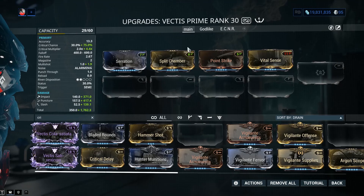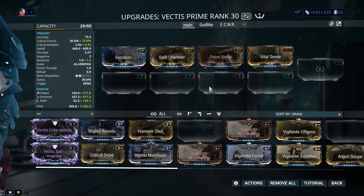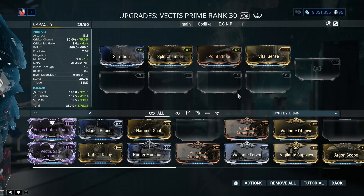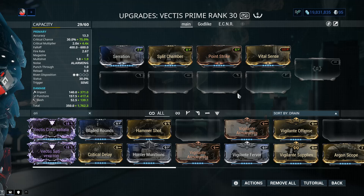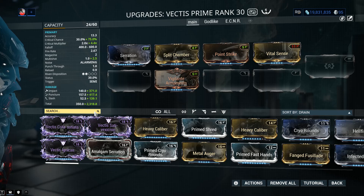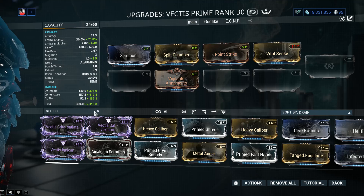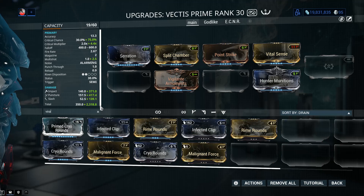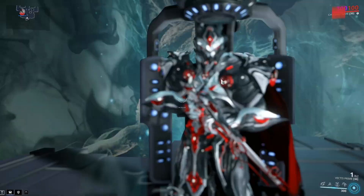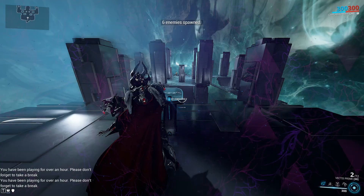For a standard build you get damage with Serration, multi-shot with Split Chamber, critical chance with Point Strike, critical damage with Vital Sense, and four mod slots open depending on what you want to do. For the remaining slots on a general build, add more multi-shot with Vigilante Armaments — plus that 5% chance to enhance critical hits from your sentinel's weapons — Hunter Munitions, and the 60/60 elemental combo of Rime Rounds and Malignant Force. Farm Malignant Force from spy missions and Rime Rounds from Corrupted enemies in the Void.